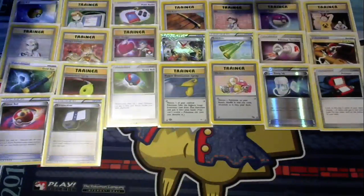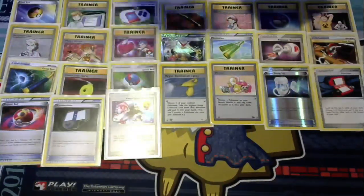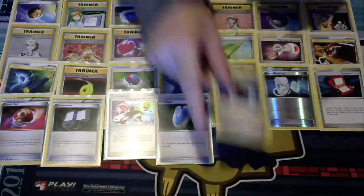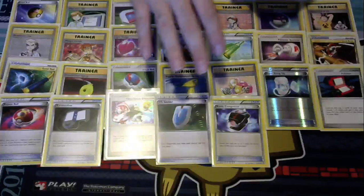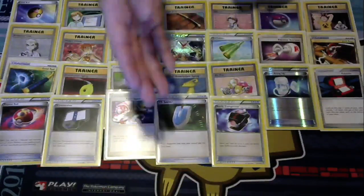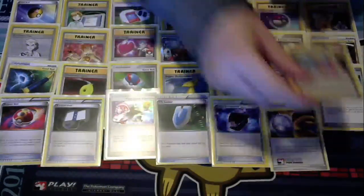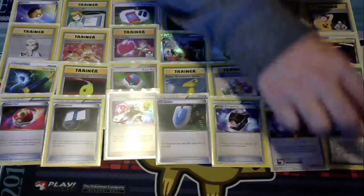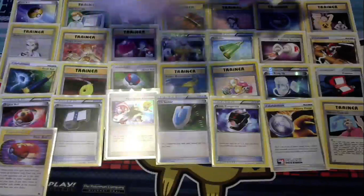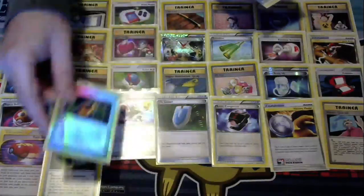This deck just needs to go through its deck. X-Transceiver: flip coin, heads — search deck for a Supporter. Time Space Distortion for recovery. Versus Seeker so you can reuse that Trump Card over and over again. Battle Compressor, because on your 2nd, 3rd, and 4th times through your deck, you're going to want to get rid of stuff like Aipom, Exeggcute, things like that — Battle Compressor helps thin it out. Victory Medal — like I said, you just need every search card in the format. Blaine's Quiz 2 as an extra Blaine card. Fastball to help draw through your deck. Card Flip Game — you just need draw cards. Poké Nav — horrible card, but we need to play it.